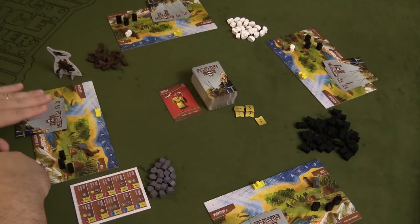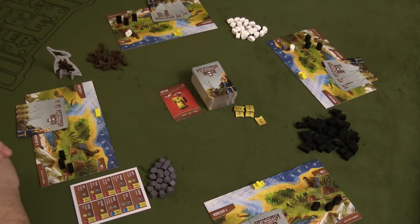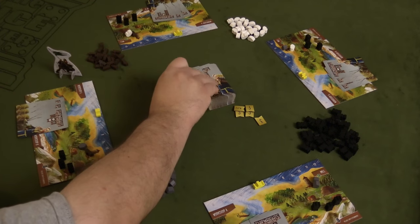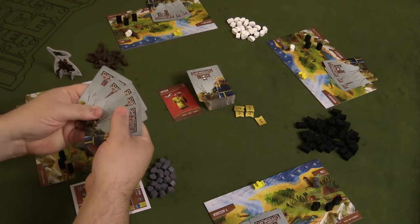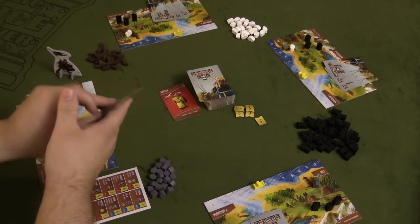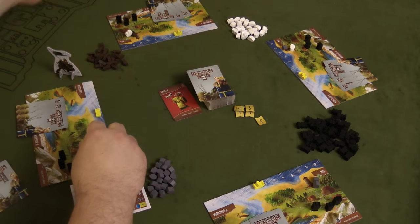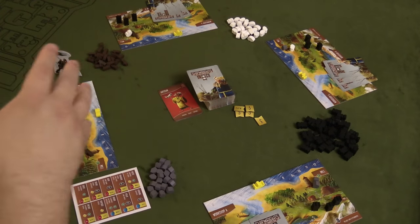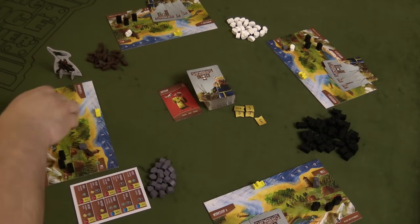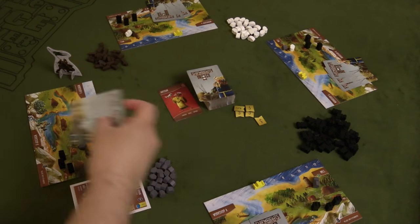The morning phase is where cards are given out to each player in a drafting style. The first player draws a number of cards equal to the number of players plus one — so in this case five cards — chooses one, and passes the rest to the second player and so forth. That is carried out three times so that each player has three cards in their hand to begin the turn.